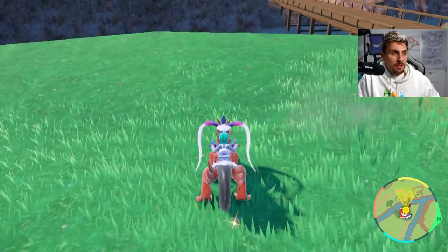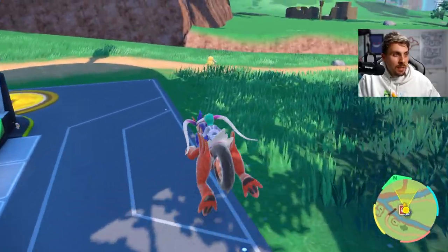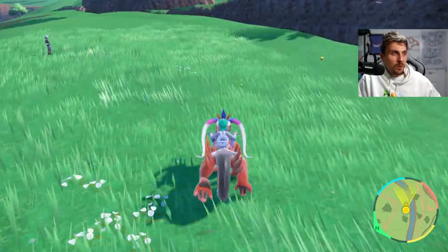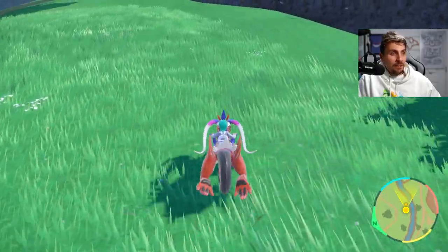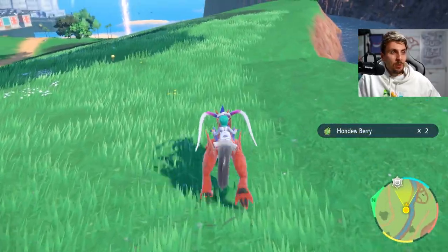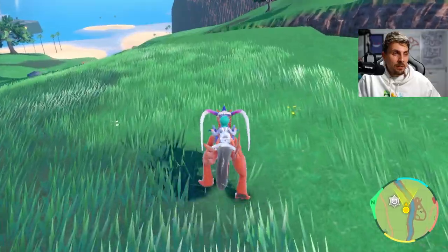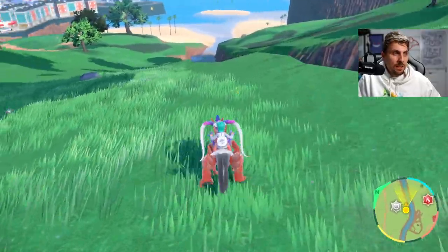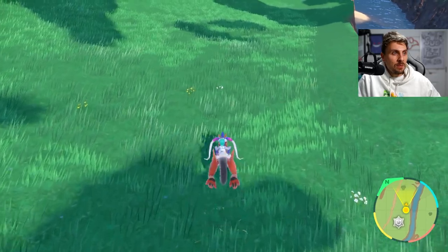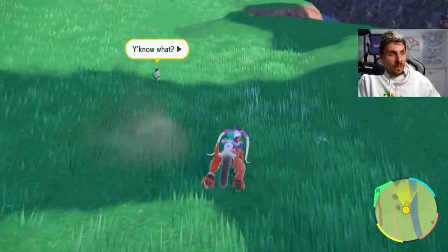There are a couple of glistening objects around the Pokemon Center as soon as you spawn into this area — just keep an eye open for them. There's one there, and we get a Pomeg berry. All you want to do is make your way around these areas; you're going to find a bunch of EV reducing berries as you go. There's a Hondew berry — you'll get all six different EV reducing berries as you go around this area.